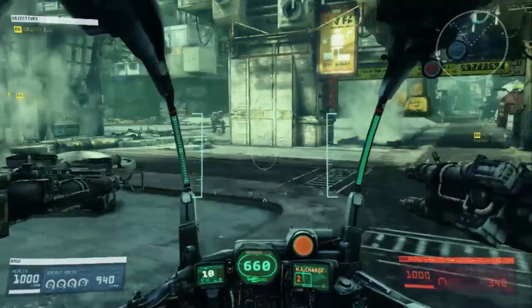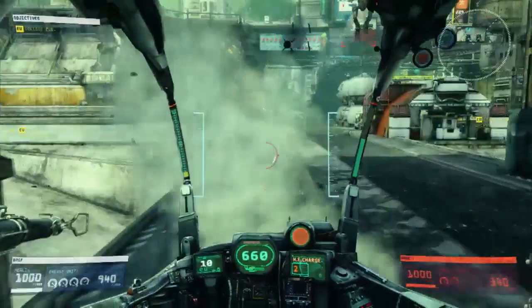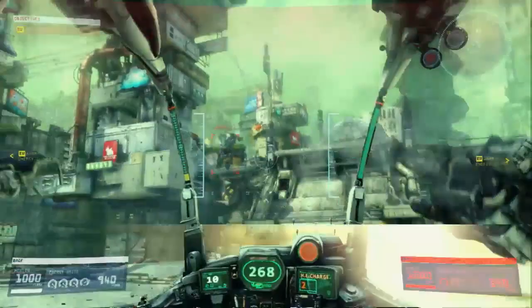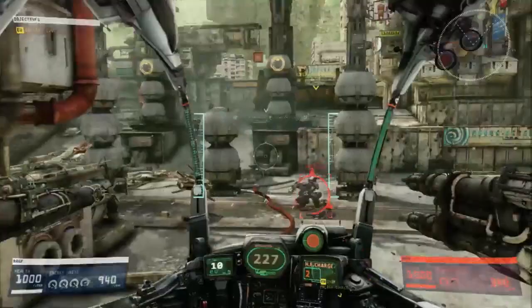Let's talk about the basic structure of this mech. This is a bipedal mech, moving pretty quick. Are most of the mechs that shape and size? We have different classes, so size is one thing. They're all on two legs for now. We have a light class, a medium class, and a heavy class. The class you pick impacts how fast they move, how many resources they can carry, energy, and the amount of hit points they have. They all play very, very differently.